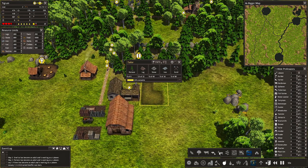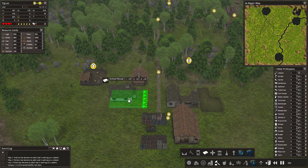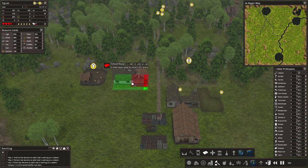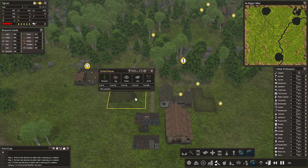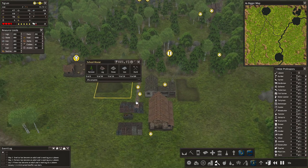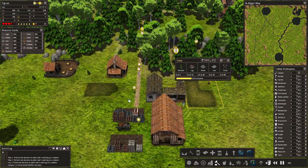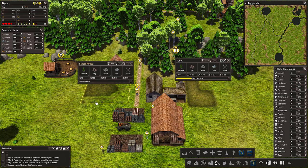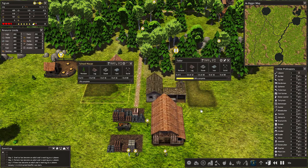Another important building is the tailor — this provides people with good clothing, especially for winter, so it'll be very useful. And also a school, because these people will produce newborns. Those newborns become teenagers and need to get educated to do their jobs properly. If they're not educated enough, they can actually die.